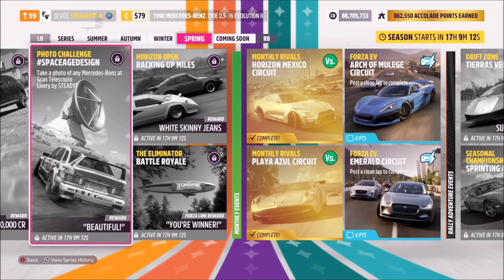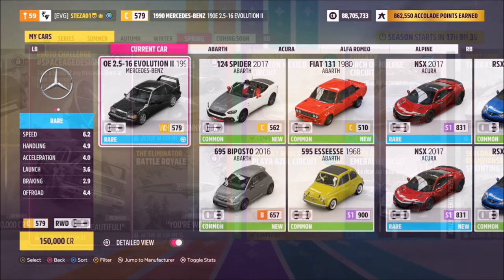Hello and welcome back to the channel. This week's photo challenge guide is called Space Age Design, which wants you to take a photo of any Mercedes-Benz at the Grand Telescopio. So without further ado, let's get stuck in.